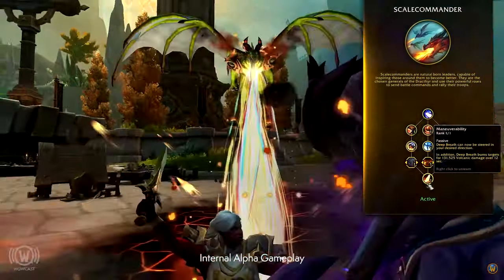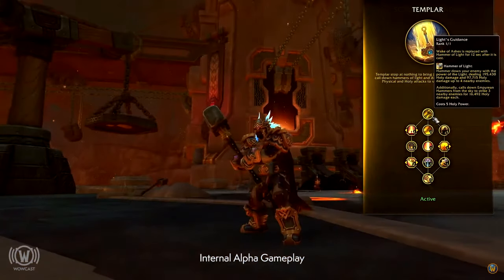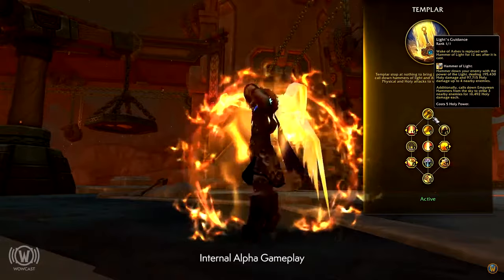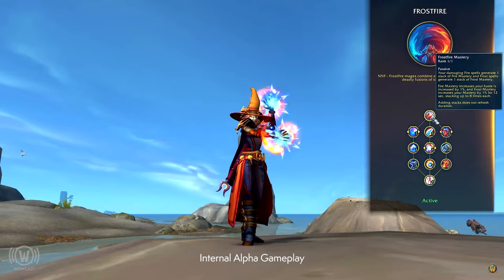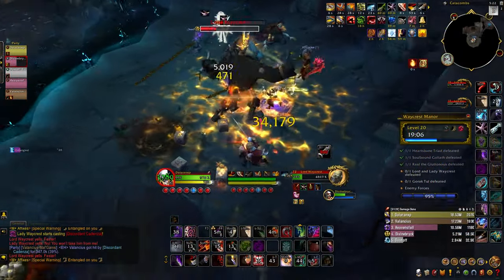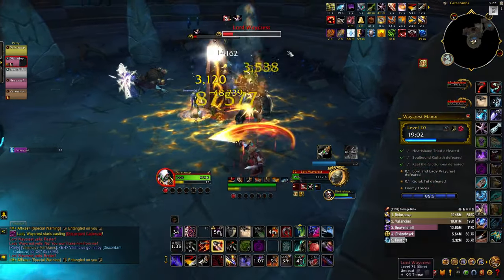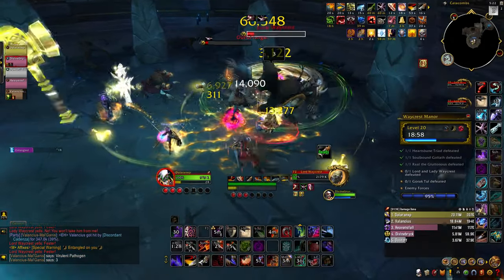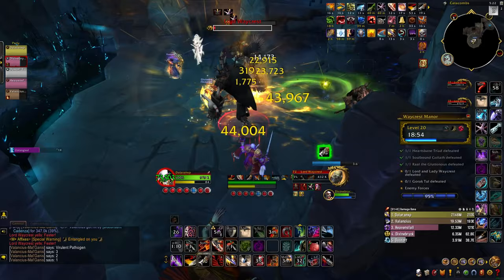Another feature that players get to test over on the Alpha is Hero Talents, and whenever Alpha officially goes live on Battle.net, all Hero Talents are going to be made available for players to test. So far, we've only been able to cover a handful of Hero Talents over the last few months, but Alpha is going to open all of them up at once so players can test them out properly. All of the talents are going to be functional, but there's going to be a lot more iterations when it comes to balancing and tuning, so changes are expected to happen over our time during War Within testing.